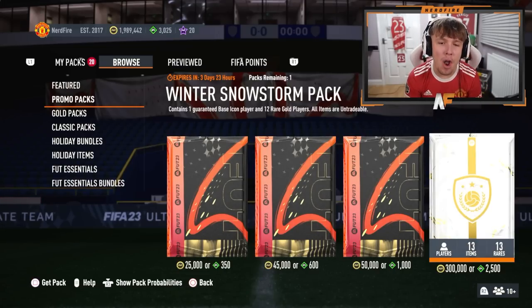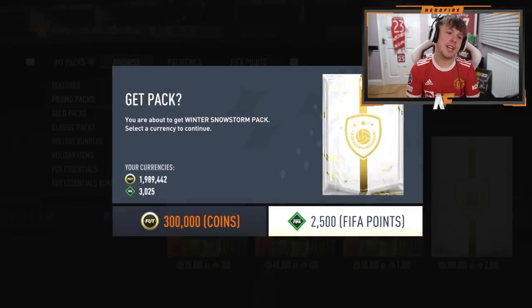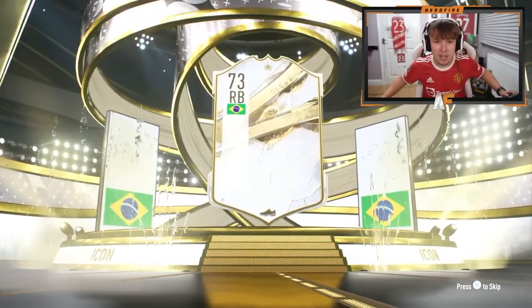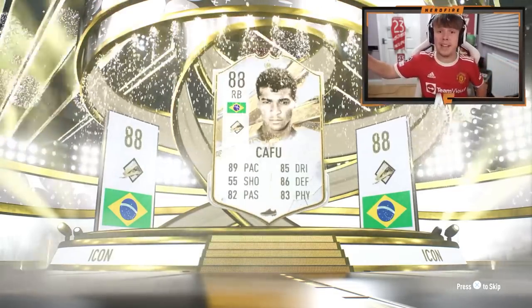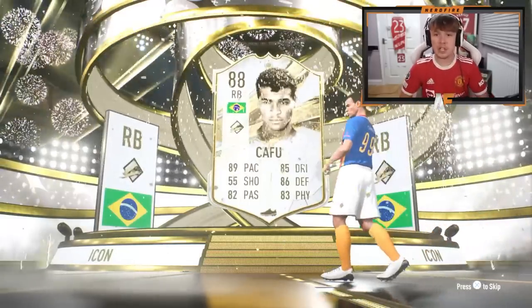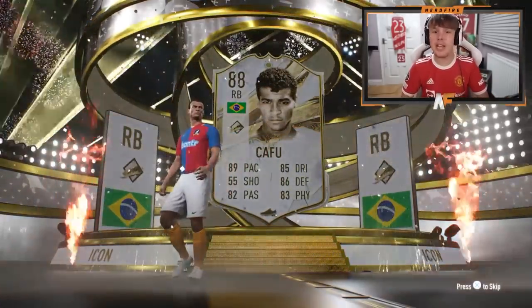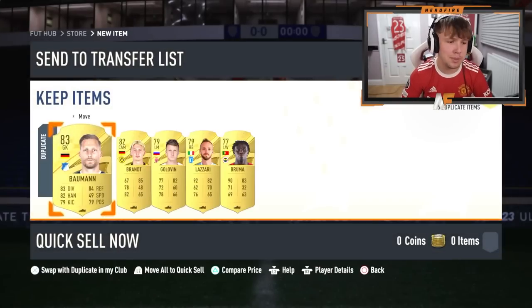The Winter Snowstorm pack is back, guaranteeing one base icon player. My last one was Robert Perez — please, you can't get worse than Robert Perez. It's a Brazilian right back... it is Cafu! That's actually solid, I'm actually happy with that — 89 pace, 86 defending, 83 physical. He's usable. He can go probably straight into the team.